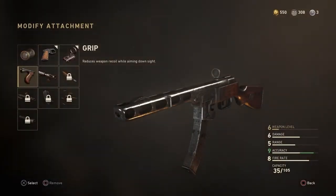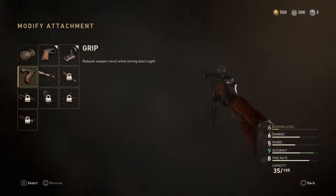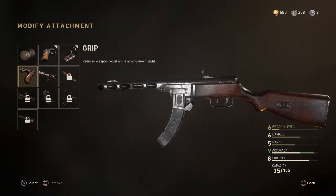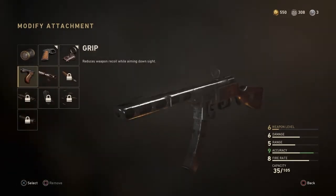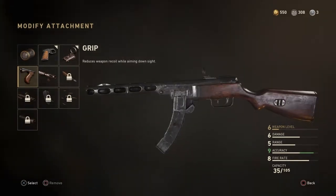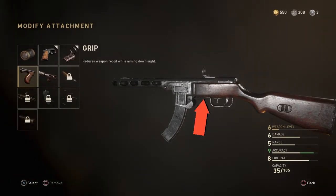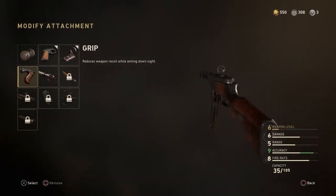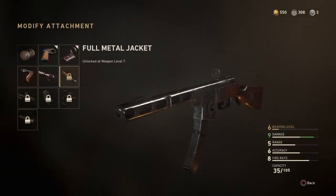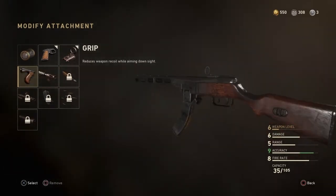So I have one question for you. With the PPSH, you can't grab the barrel because that is going to be extraordinarily hot. However, there's a grip attachment — but where would you put the grip? Normally most people hold it by either the magazine, or there's another spot I'll put a little red arrow on screen. They have a grip somehow — how would they do that? Maybe they'd put it on the stock, but that's really weird.